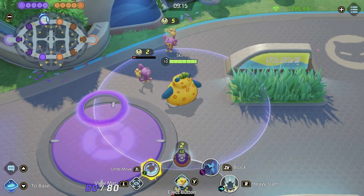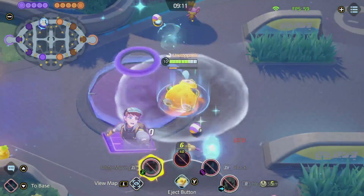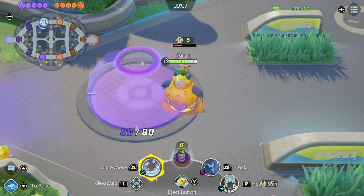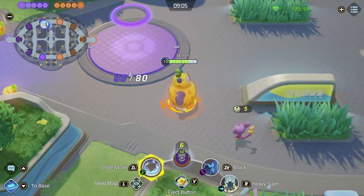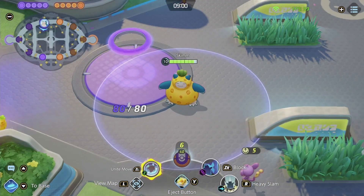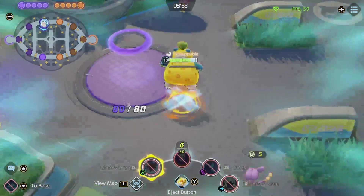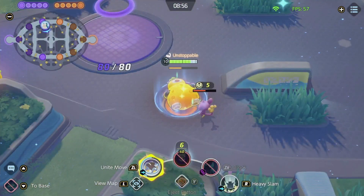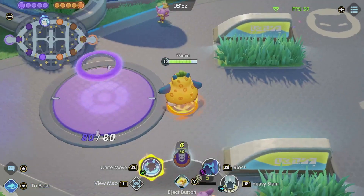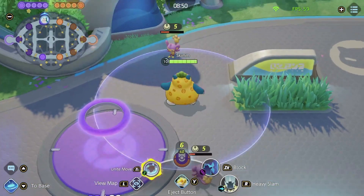I'll hit both these guys and the guy below me — if I time it correctly — I've actually hit them both. Even though I was definitely on the ground by the time I flashed, I was actually able to hit both these two and that guy. The key is to hit it right as you're hitting the ground and you'll actually hit both the area where you were as well as the area where you will soon be.